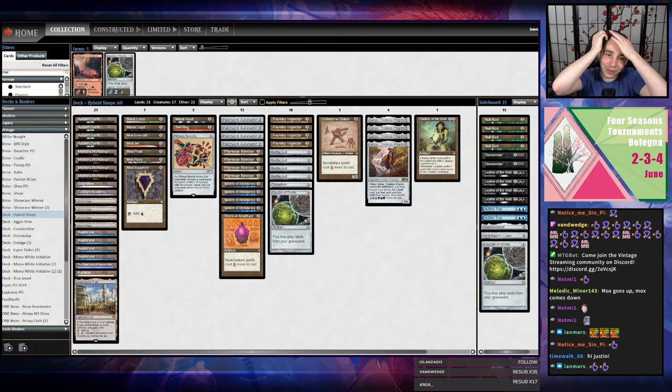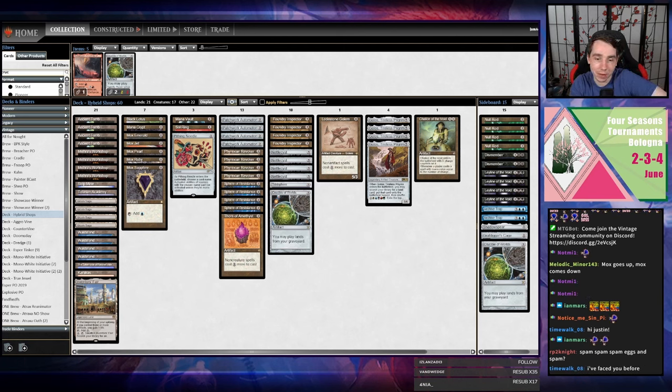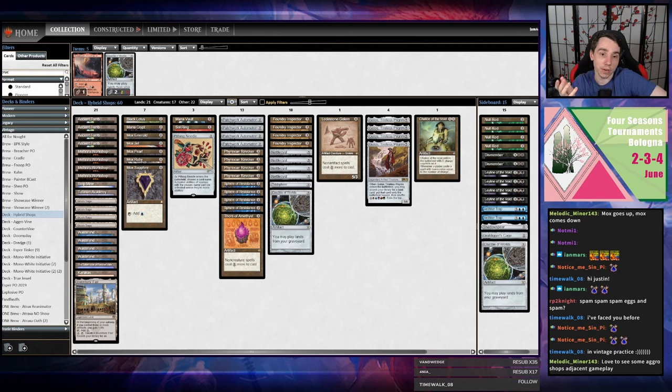Welcome back vintage gamers — we just finished round one with this aggro Golos hybrid Workshop deck. We're playing a Vintage preliminary event tonight. There's an RCQ coming up this Sunday and I'm not exactly sure what I'm going to play. I'm not convinced that PO will be what I choose to register. Workshop is underrepresented in the format right now, and when Workshop is underrepresented, Tinker decks cut Hercules Recall and you have a much easier time playing against the field.